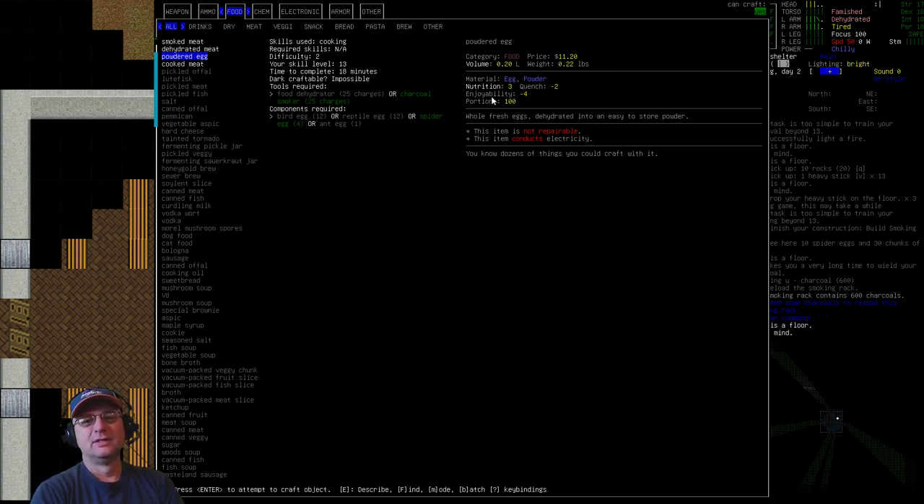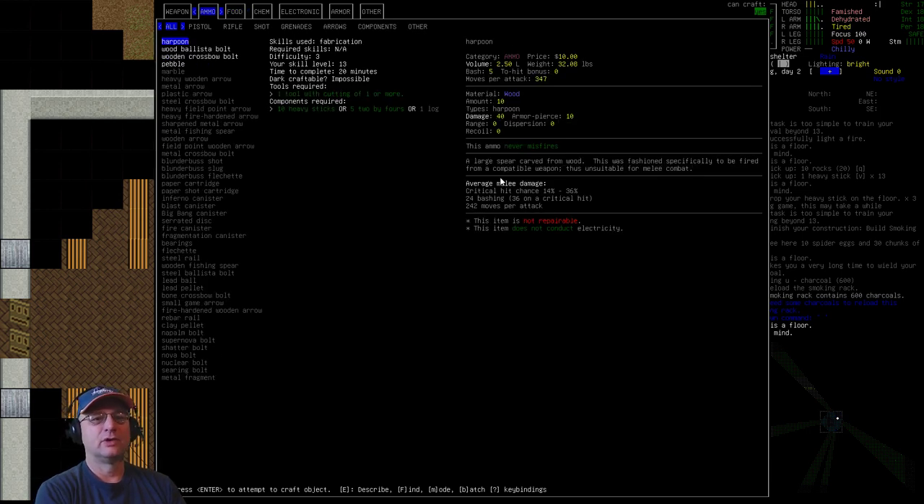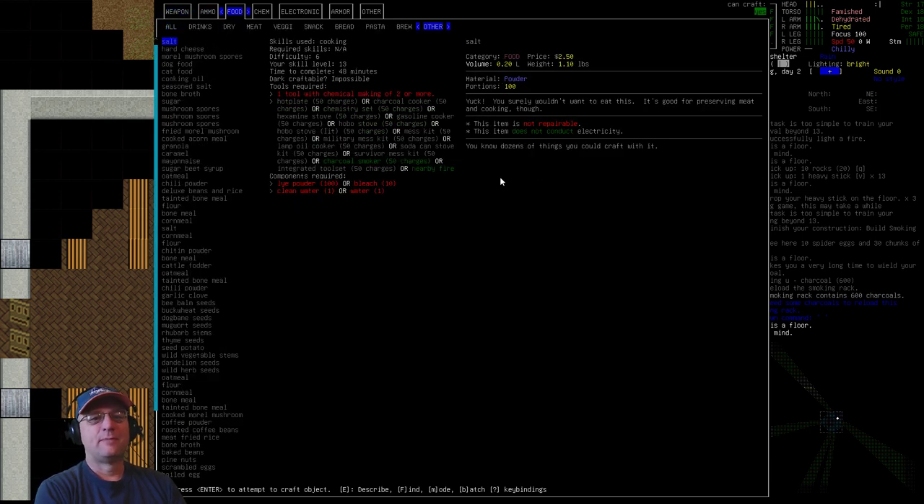With just one single basement worth of spider eggs, you can end up with hundreds of powdered egg doses. Once the eggs are powdered, they're perfectly preserved — essentially dehydrated — and they last forever. It gives you a really long-term source of eggs, and you can use eggs for lots of other cooking recipes, so the powdered eggs will be very useful.